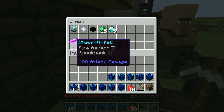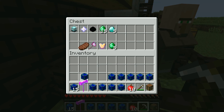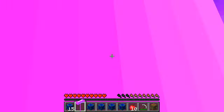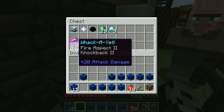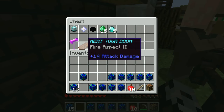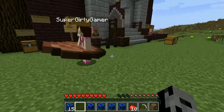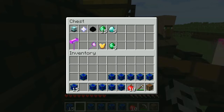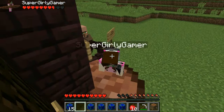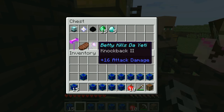So over here we have really cool trades. We have the Giant Pink Mount — 20 attack damage, fire aspect 2, knockback — and this is the trade for a beacon. You guys have seen this weapon before, it's absolutely gorgeous. It reminds me of whack-a-mole, that's why I called it 'Wacky Yeti.' The second one is a nether star trade — we get 'Meet Your Doom,' fire aspect 2, 14 attack damage. It's this giant piece of meat — it looks like you're wearing it. It's like the best weapon!